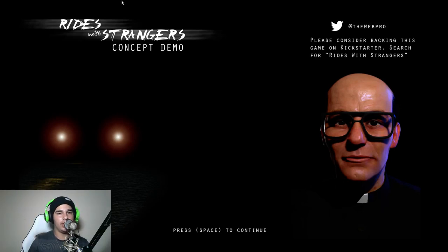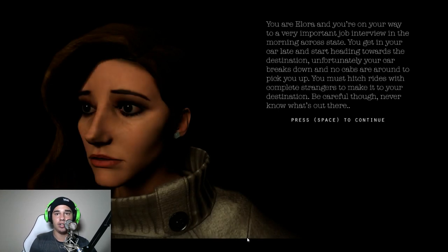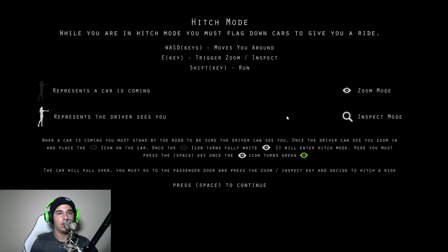What's up guys, the Electro9 here, and today we are playing Ride with Strangers. This is a concept demo, so I'm just going to go ahead and get started. You are Laura, away on a very important job interview, but your car broke down. Hitch mode represents when the car is coming, and represents when the driver sees you. WASD keys to move around, E key to trigger zoom, Shift key to run — why would I need to run?